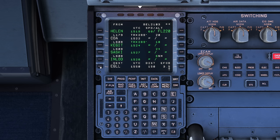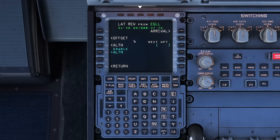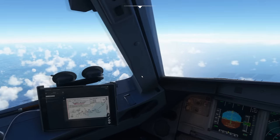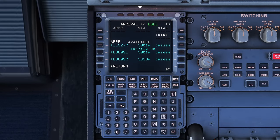Starting with the flight plan, you need to select the line select key next to your destination. Select the bottom one and then on the top right go to Arrival. We need to know what approach we want to fly. Today we're going to fly an ILS approach - it's 27 Left. So I'm going to select the ILS for 27 Left.